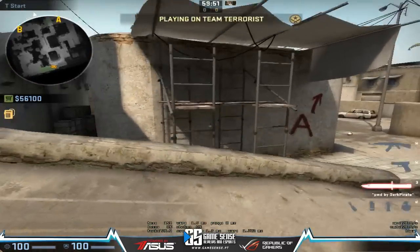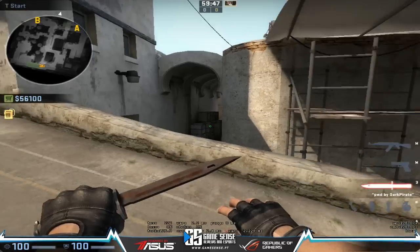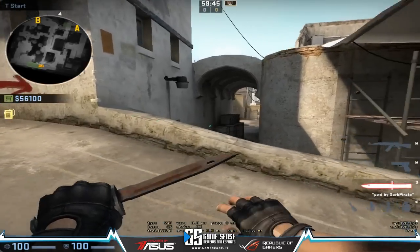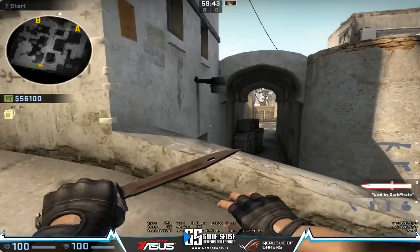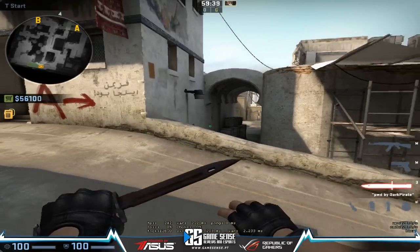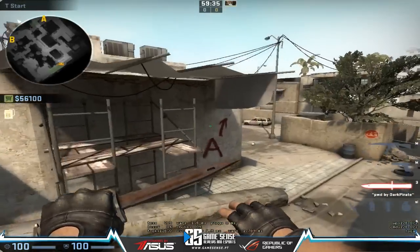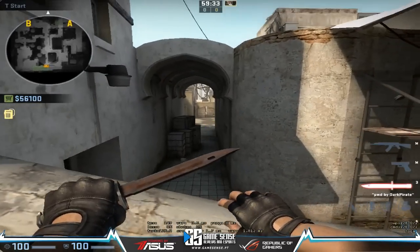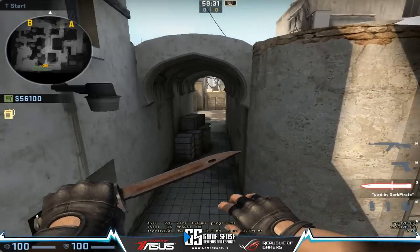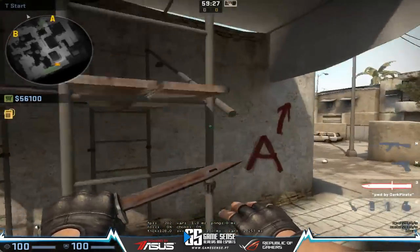Hello guys, this is Zorlak here. Today in this video we're talking about attacking stairs, getting control of stairs, and attacking A from stairs. We're going to do a couple of trick shots and cover the two main ways of getting control of stairs, which are going suicide or stay out.